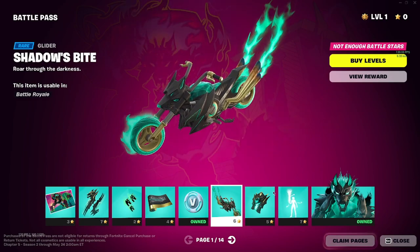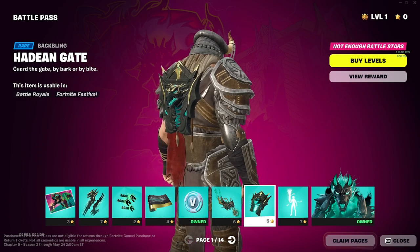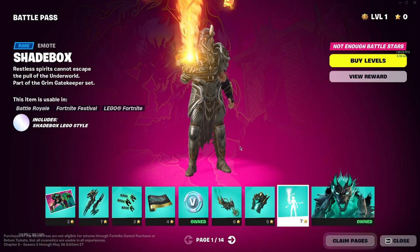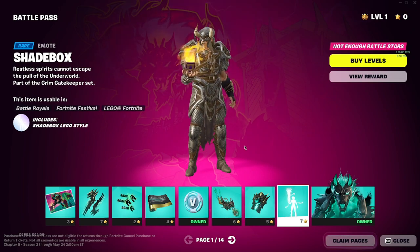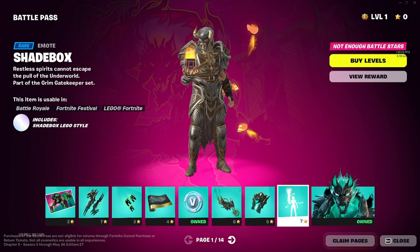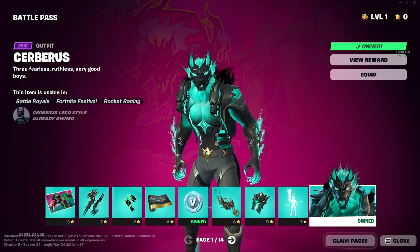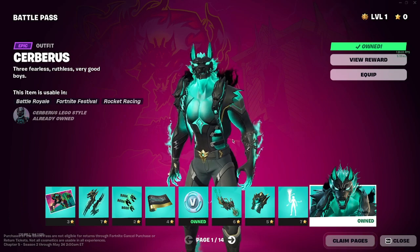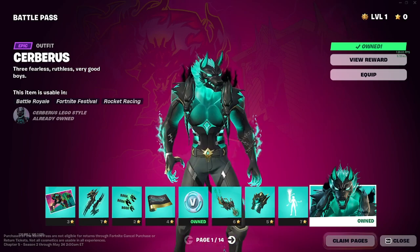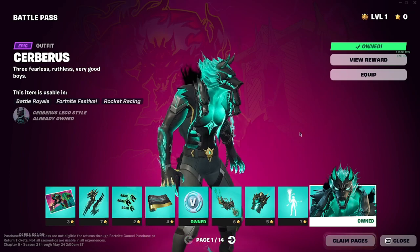Some Ghost Rider vibes kind of. Then we got Hades Gates — now this is a cool back bling. Shade Box, okay — Pandora's Box. Why'd you open it? Who knows, that's pretty cool, kind of like Pinhead's box. So we got Cerberus himself — I already got it because I have the crew so I automatically get it. You can hit his little Lego piece too. Cerberus — pretty cool. This is probably a skin I'll use mostly.